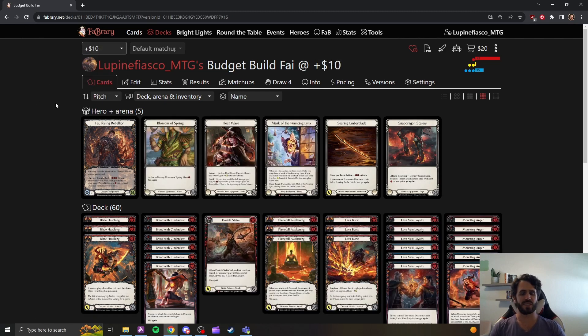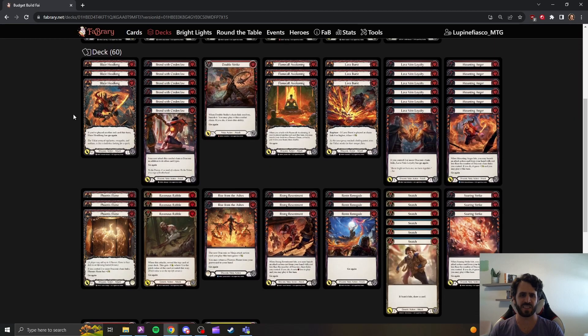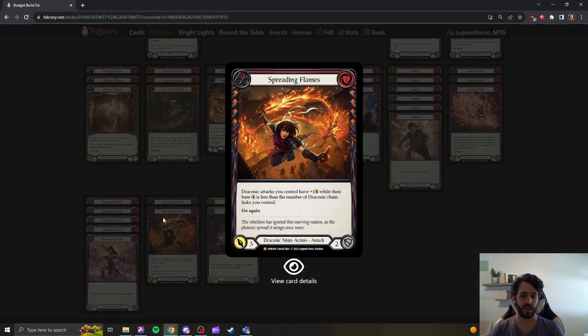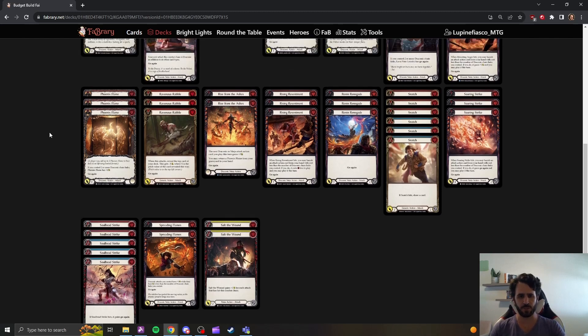Moving up to ten dollars, we are replacing some of those commons and rares with harder-to-find commons like Blossom of Spring, or cheap majestics like Double Strike or Spreading Flames. These are cards that are very important to a functioning Fi deck, but that might not be as available for free — they might cost you a few dollars if you were to shop from Star City Games or TCG Player.